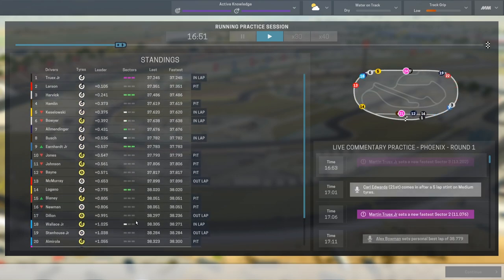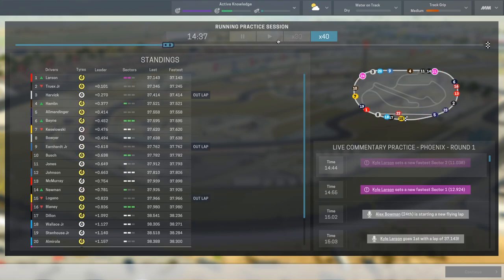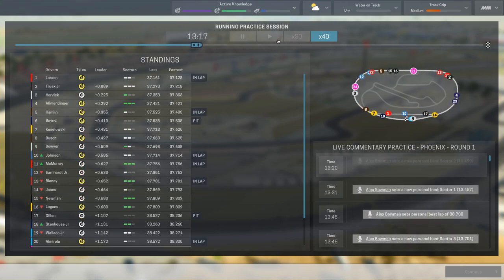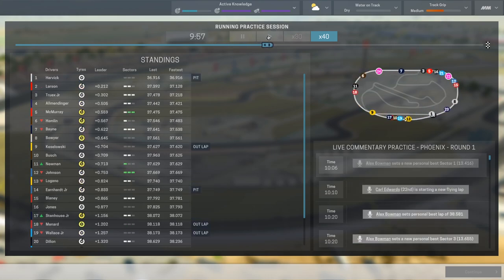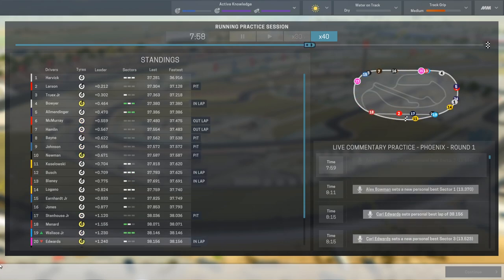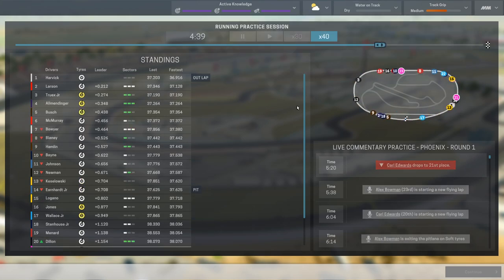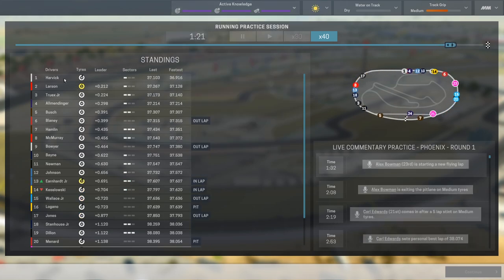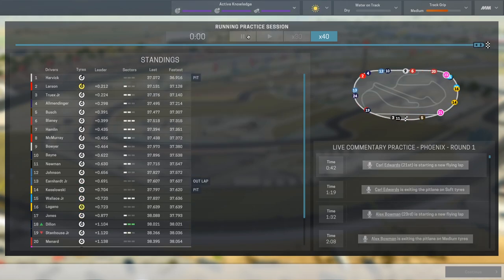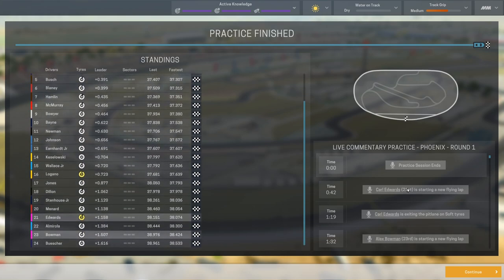We're going to be the slowest two cars on the field unfortunately for a while. Hopefully not terribly long this season, but it's going to be a bit because we just need to spend a lot of time getting upgrades for this team. Edwards actually peaked up there into like 19th place, which is a bit of a surprise but a very nice one. Harvick currently at the top of the board, Larson in P2, but we finished practice P21 and P23 — we weren't the slowest.